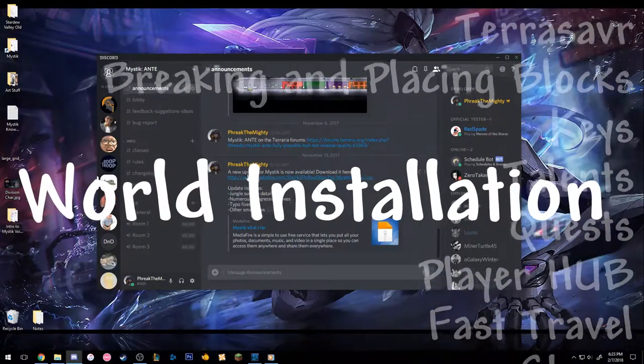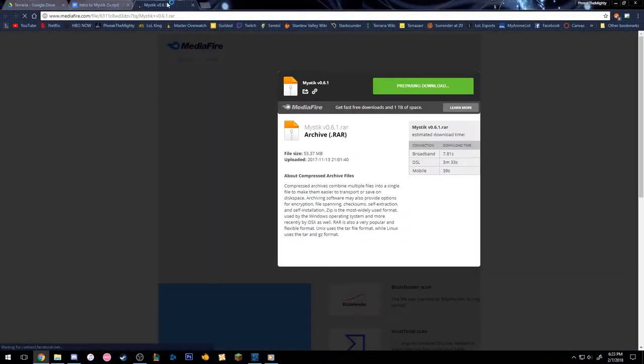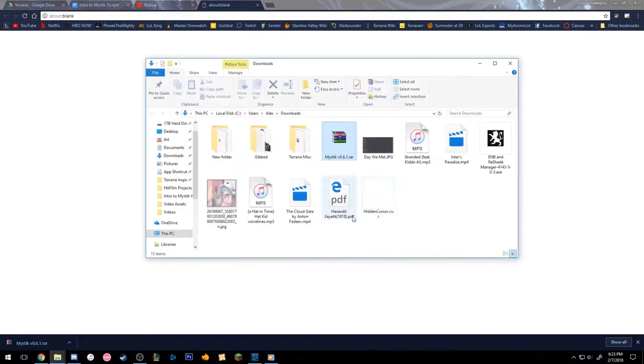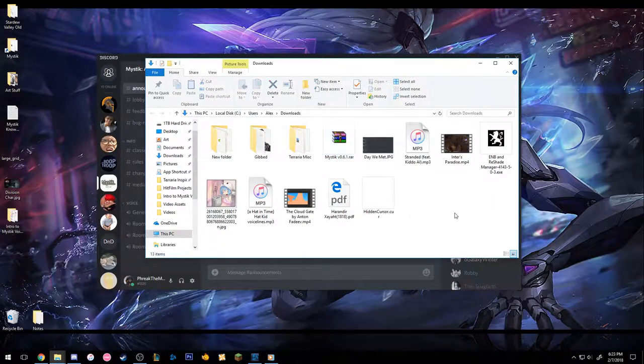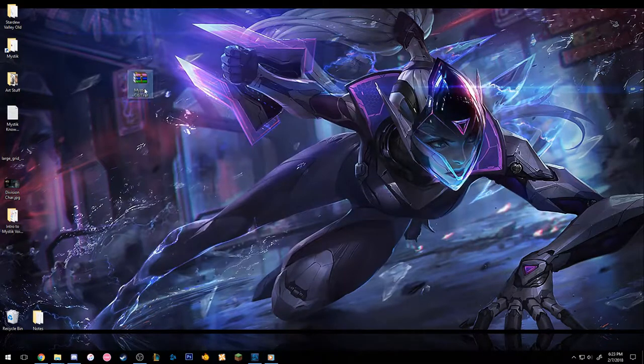Alright, to get started: installation. That's pretty important. Now for the world and characters, it's pretty simple, but I'll go through with you guys real quick anyway and show you how to best organize files. So once you've downloaded whatever version of Mystic you're playing on, you want to extract the RAR file using 7-Zip, WinRAR, or whatever extracting program you use.